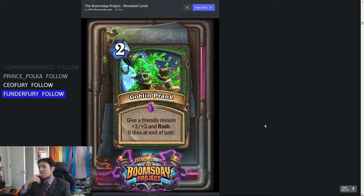Goblin Prank — it's a two mana spell: give a friendly minion +3/+3 and Rush. It dies at the end of the turn. So how do we compare this? We can compare this to Power Overwhelming — the one mana Warlock spell that gives a minion +4/+4 and it dies at the end of the turn — it doesn't give Rush though. So you're paying one extra mana to give something +3/+3. Power Overwhelming is in the Hall of Fame because it was considered very unbalanced. Would you play a card that said give a minion +3/+3? Yes you would. And Rush? You can get it to work with the Spider Bomb and Goblin Bomb.